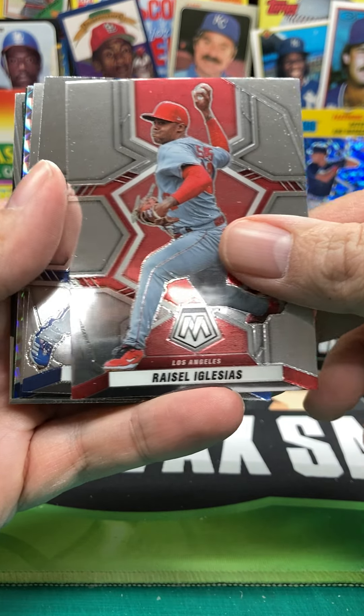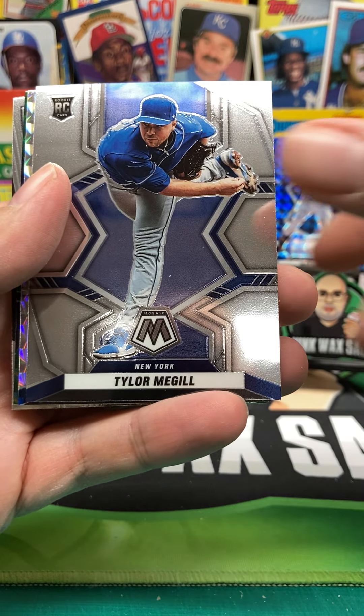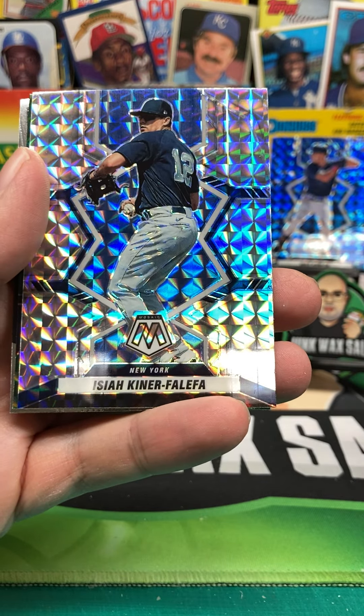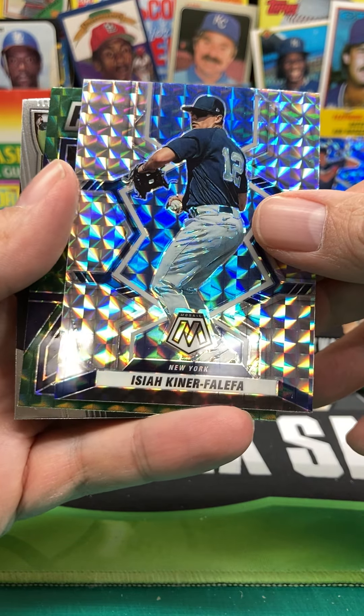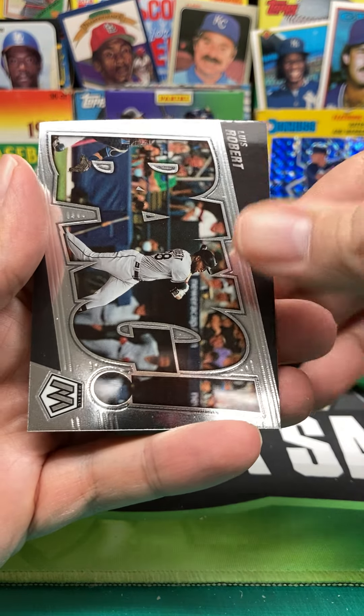We got Raisel Iglesias — that's more color. Corey Seager. Tyler McGill rookie. We got Isaiah Kiner-Falefa prism. Rookie debut, Jake Myers. That's a cool looking card, though.